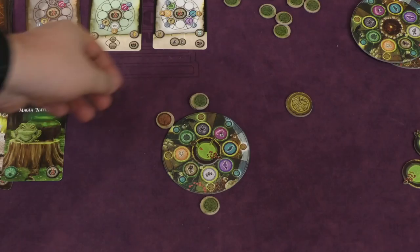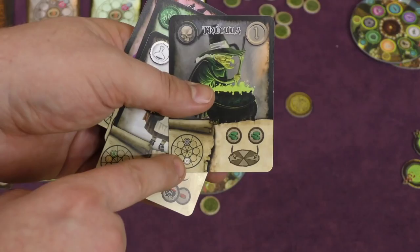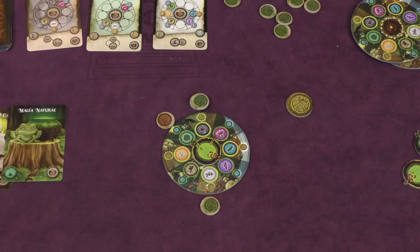Each player is going to get their own way to keep track of the herbs that you have. You're going to put these green tokens to show how many you have of each of the specific ingredients. And you have a cauldron piece that you'll be moving around here. You can also get red ones — these are negative two points at the end of the game and you don't want that.